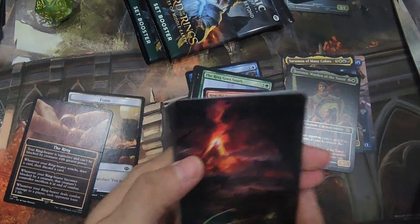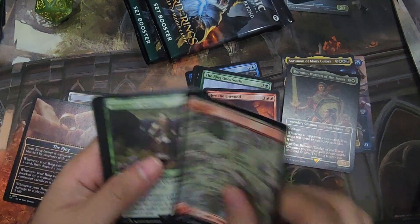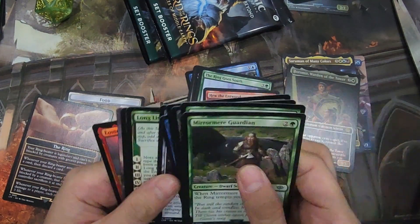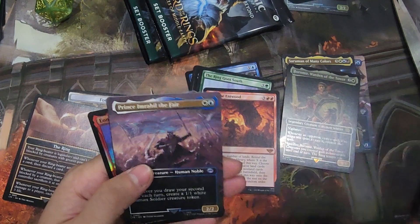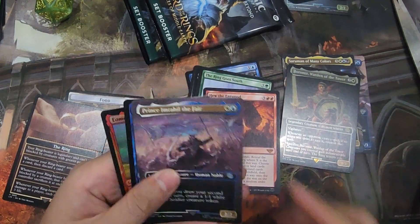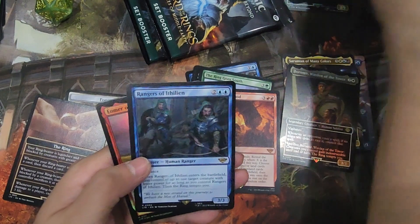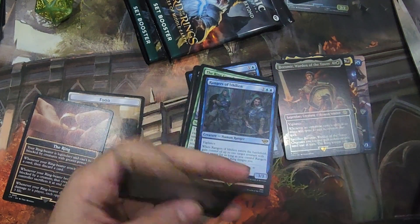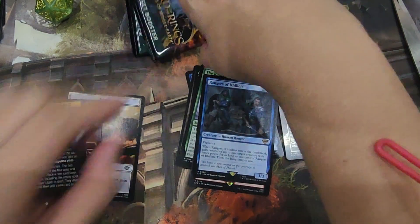Signed art card. Prince Imrahil, Rangers of Ithilien. Last two packs.